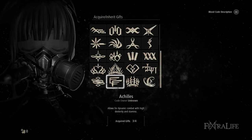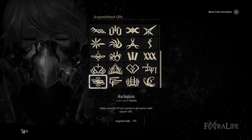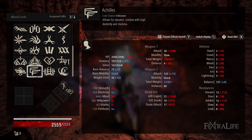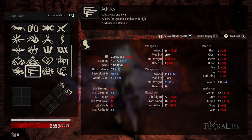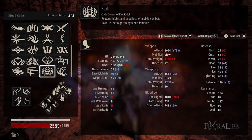The three roles are Tank, Strength DPS, and Dexterity DPS. Achilles is the Dexterity DPS, Surt is the Strength DPS, and Asclepius is the Tank Blood Code. The two notable ones are Achilles and Surt because they have S+ scaling in Dexterity and Strength respectively, which to my knowledge no other Blood Code has by default.